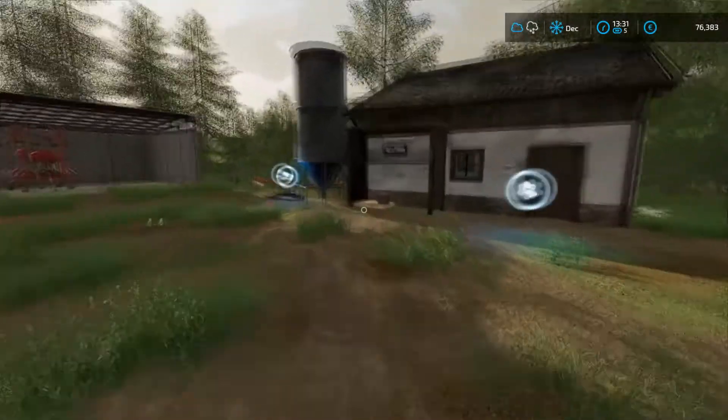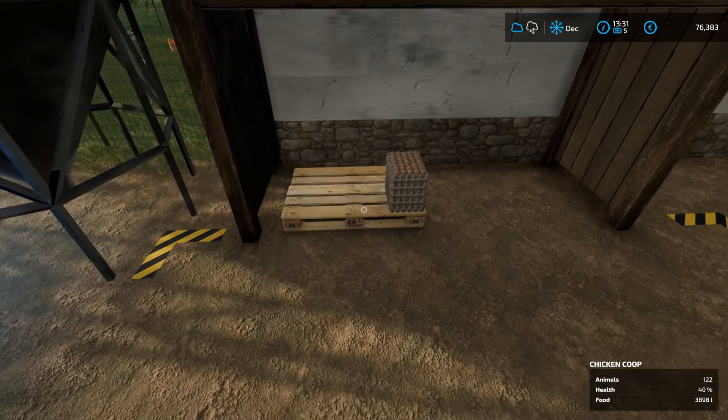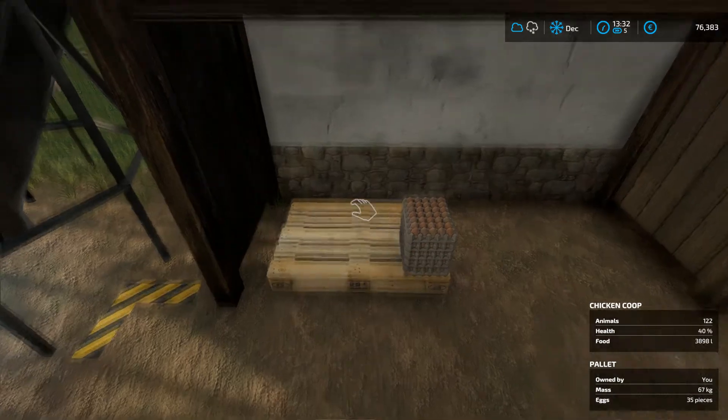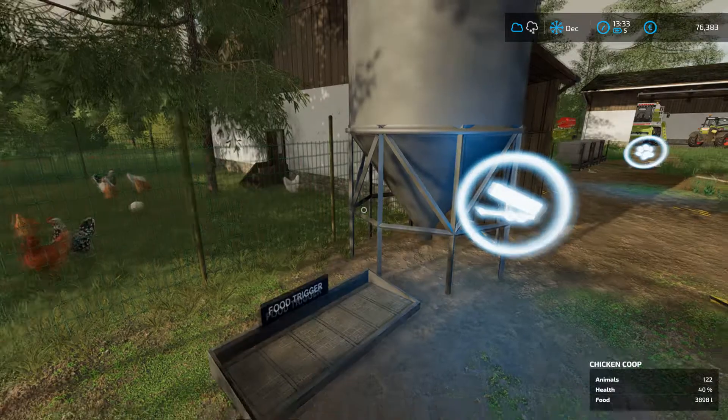Let's see how the chickens are doing. We've got 35 pieces of eggs — oh, that's good. Hopefully they shall... let's have a quick look at them on the thing. The health is good. We don't need to give them anything else besides more food at some point. I guess we are good there.